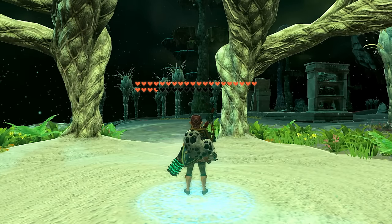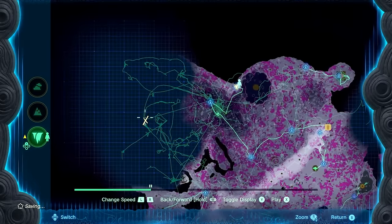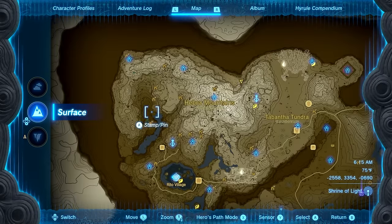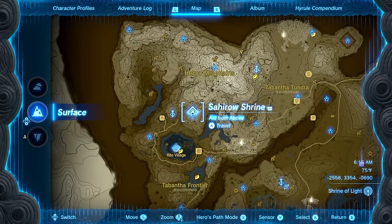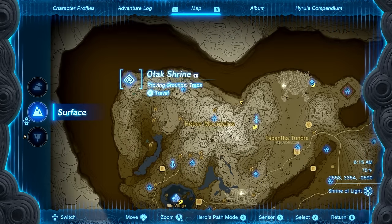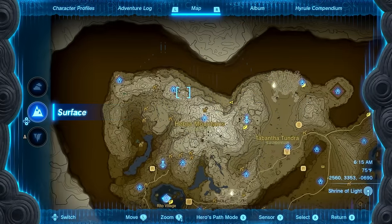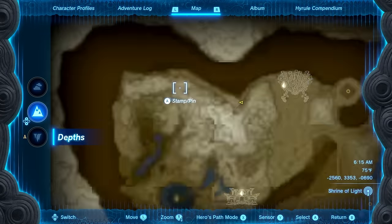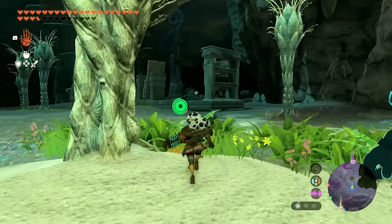A huge chunk of the map cleared out with that one — so much room now. I don't need to fight the Gleeok too much right now. About to hit most of this corner being cleared out. I just want to get to the next one. I could go eastward and try for that one — I don't even have that one yet, so I'll mark it on my map and start heading over. Sorry, Gleeok — maybe some other time.